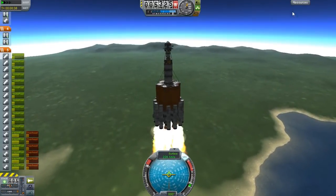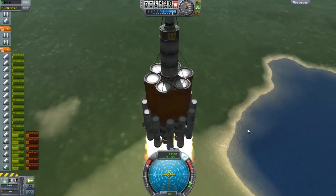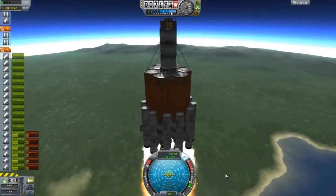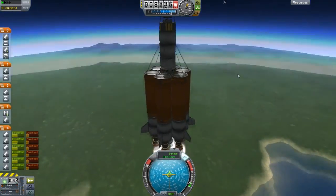Maybe when they add drag to this game — when it actually takes effect on the ship and everything else — and the wind resistance, then maybe the nose cones and all that stuff will actually help you instead of hindering you.